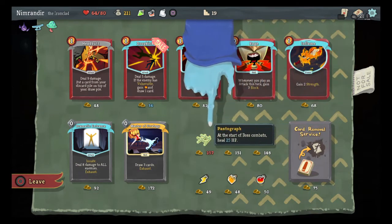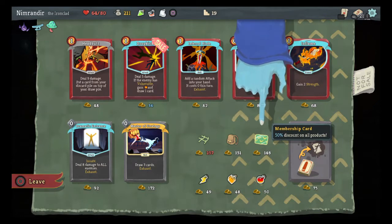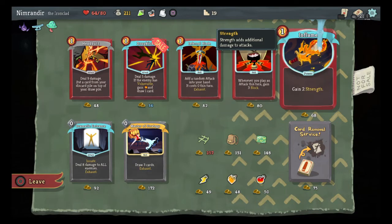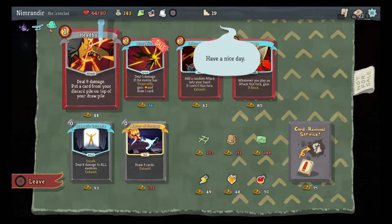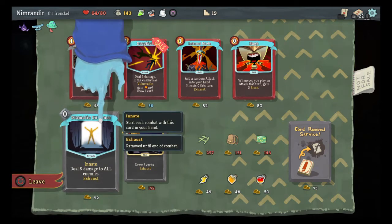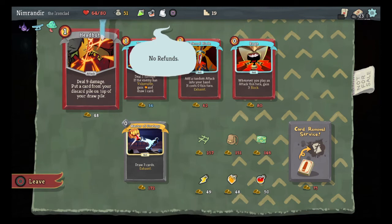Let's take a look at the artifacts here. I can't afford the Pantograph, which would be nice — I guess it means you'd use that so you could smith beforehand. Bag of Preparation: at the start of each combat, draw two additional cards. Membership Card gives 50% discount on all products. I kind of like the idea of Dramatic Entrance — I just now noticed that this thing's innate, so I would always have Dramatic Entrance in my hand. Sure, free 8 damage all the time.